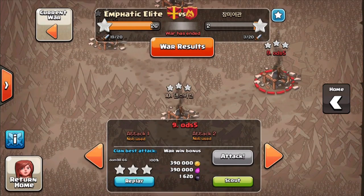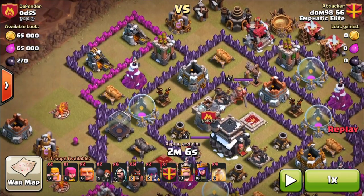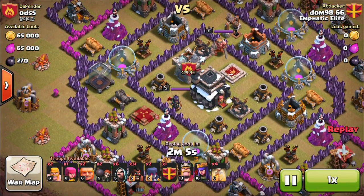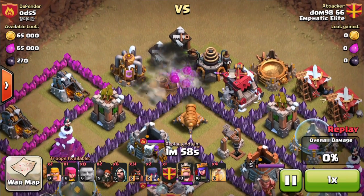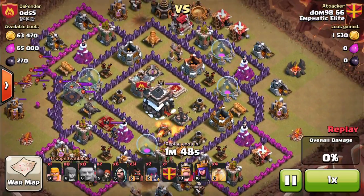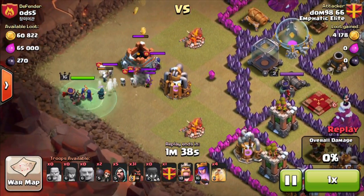Well done Lachi. Next up is Dom — another hog raid. The queen needs to die, the CC needs to be pulled, probably on that cannon. Kill squad into the queen then just hog it — there's no space for double giant bomb so it should be quite clean. He's got the giants going in for the CC pull and he's eliminating a double giant bomb — nice double purpose there. Another giant bomb eliminated as well, two giant bombs already written off before the raid has even started.